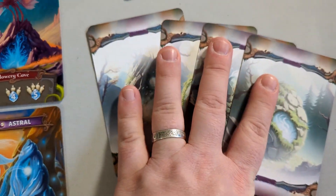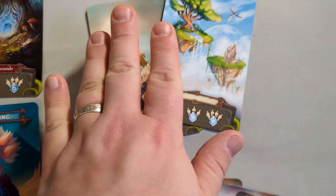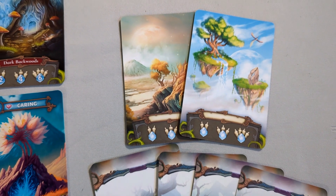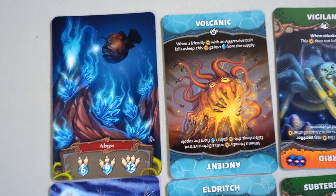These are blank cards so you can make your own creature, or to replace any that get damaged. There are also blank energy source cards if you want to make your own energy sources. Let's get to those expansion cards.